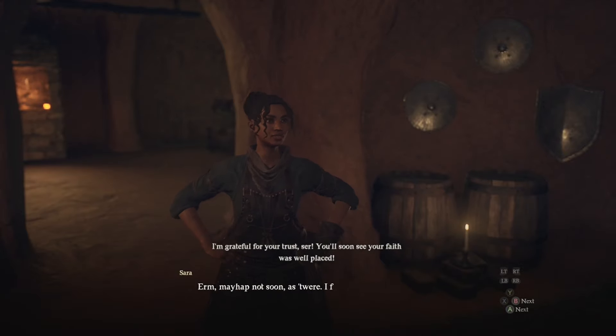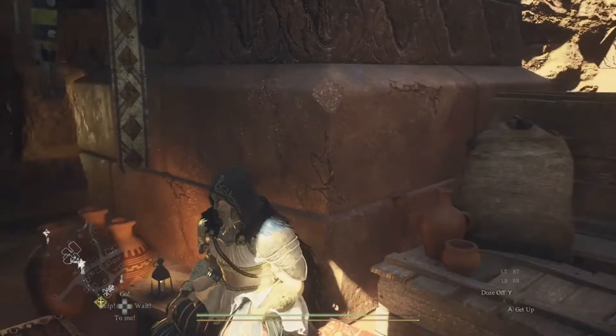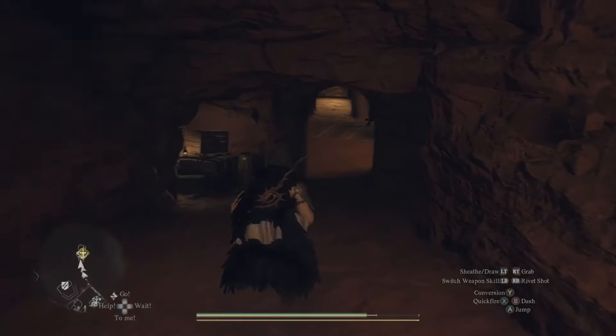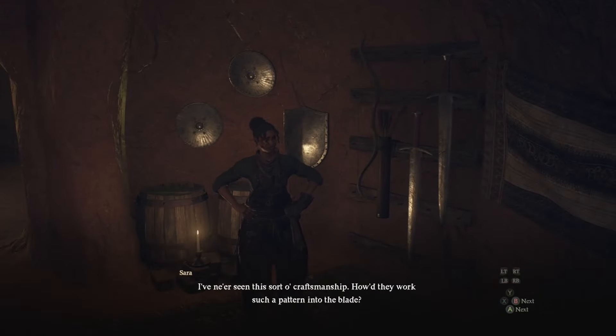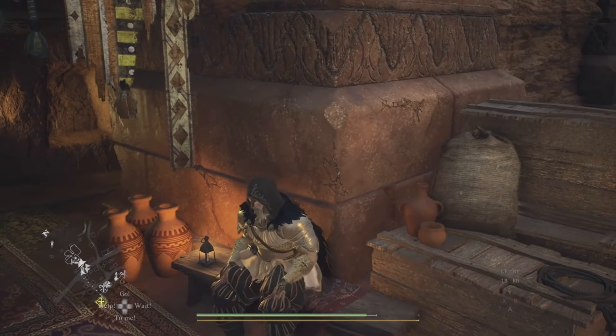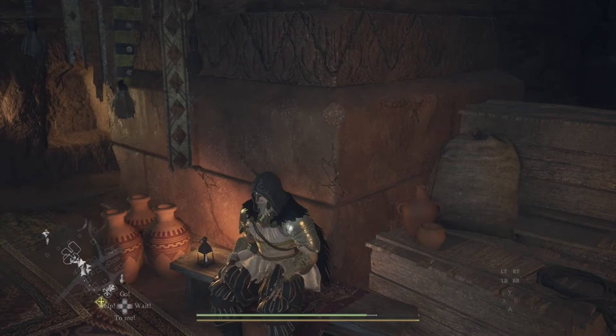After giving her the sword, you will need to wait two days — sleep two times or wait on a bench eight times. When you go back, he will tell you that she needs more time. So wait two more days the same way, then go back to her once again.